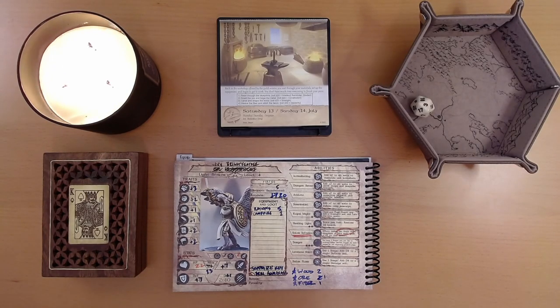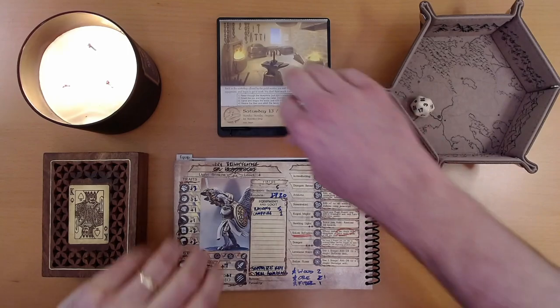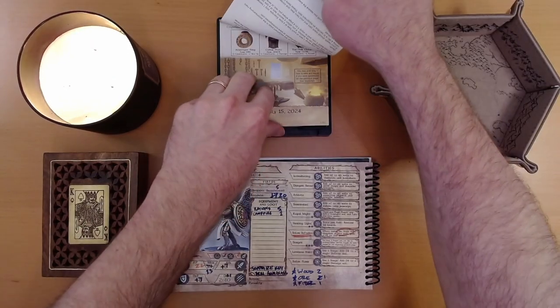When last we played, Ivy smelted some ore, carved some wood, and stitched some fabric. She wound up with a perfect sample of each, and that is where we left things. So let's see what adventure is on the calendar for us today.